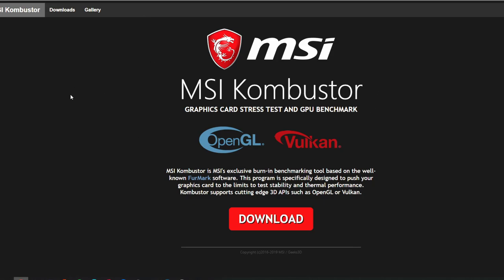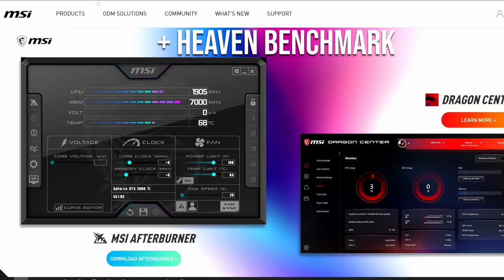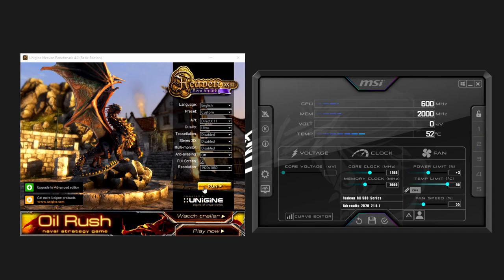Those two apps are MSI Combustor and MSI Afterburner. Other than that, you just need to know a few key information points and I'm going to walk you through that step by step. Open both of these and have them side by side — that's when we start overclocking. To set expectations: this is not going to exceed 10 FPS. The best you could do if you overclock perfectly is maybe a 10% performance boost, which is pretty substantial.